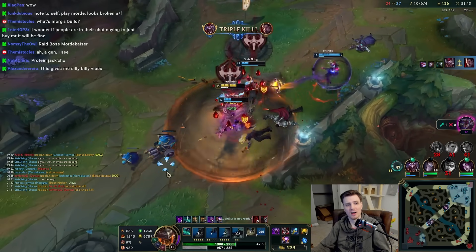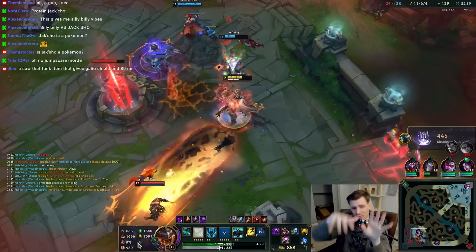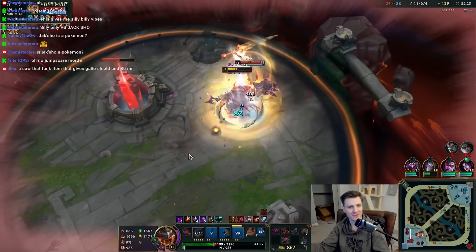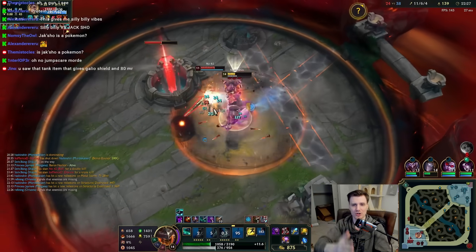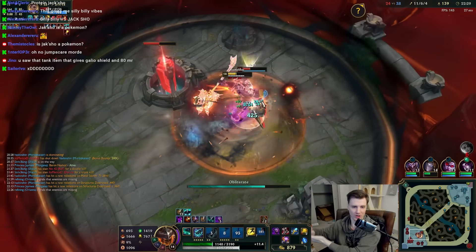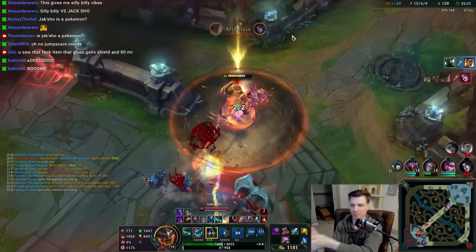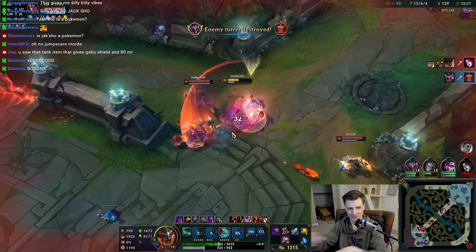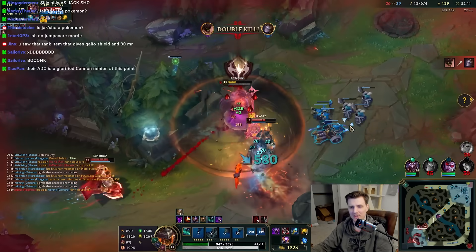I've found on these two champions that getting that armor and magic resist often outpaces getting more damage. On day one, the core build I'd recommend is two damage items into Jak'Sho on both the AD and AP bruiser side. You guys can play around with that and build whatever you want, but that's what I've found is working for me right now.